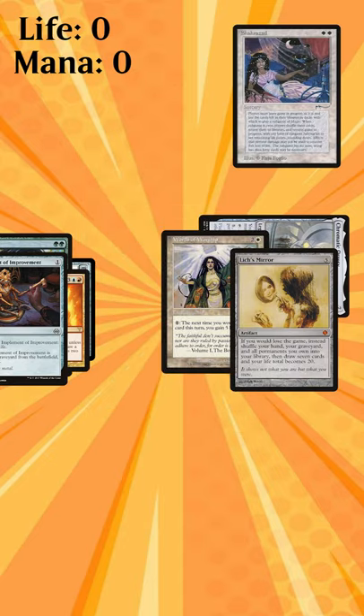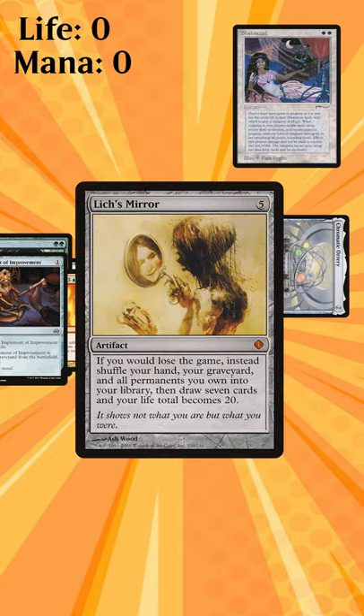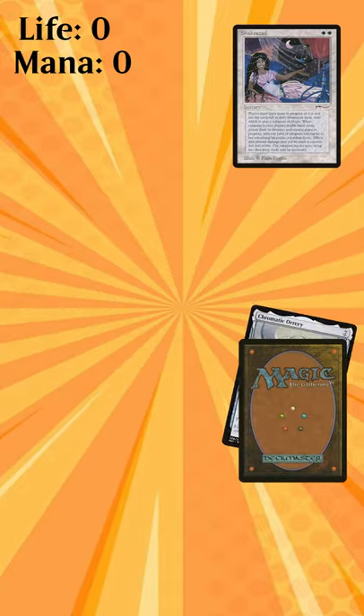Congratulations, you've lost the game due to having 0 life. However, that is replaced by Lich's Mirror which, due to Words of Worship, says: shuffle your hand, graveyard, and permanents into your library, gain 35 life, and your life total becomes 20.